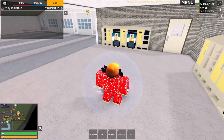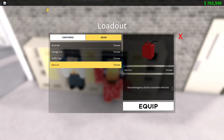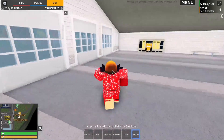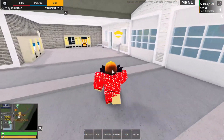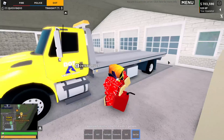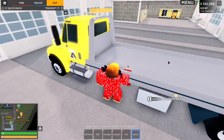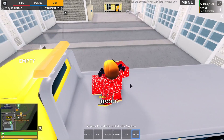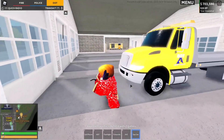I'm switching to the DOT team. There it is — a gas can on the DOT truck. This is actually pretty useful because I'm always running out of gas in the middle of nowhere on streams. Let's see if we can fill up a car with it. I spawned my truck — you go up to it and it says 'add fuel.' It looks like you can only fill up cars that don't already have gas, but that's still a pretty useful update.